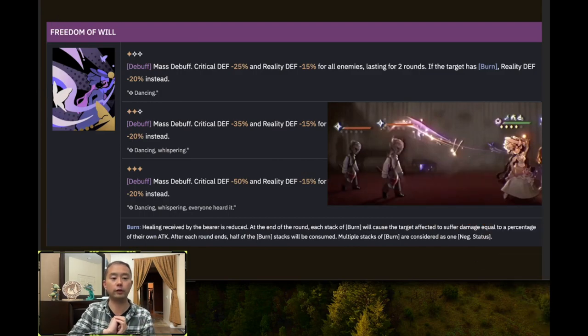Now this next debuff, Freedom of Will, is a mass debuff similar to Beekorn Bloom's or Shemaine's debuff, but with a twist. You basically shred crit defense as well as reality defense. And if the enemy has burn — which they most definitely will at all times — the reality defense shred increases even more. This is interesting because it doesn't increase your chance of critting; it just makes it so that when you do crit, you crit harder. For this reason, you really want to pair Isolde with Tooth Fairy or a DPS who can take advantage of the crit defense shred.